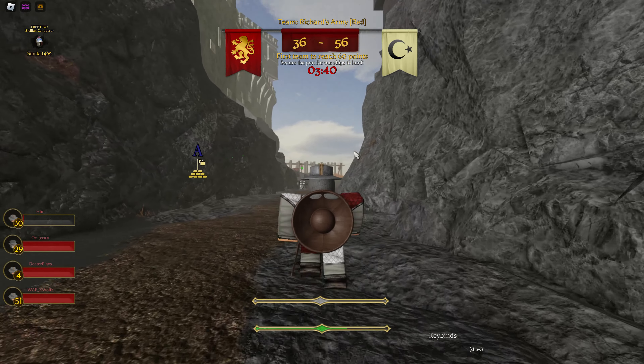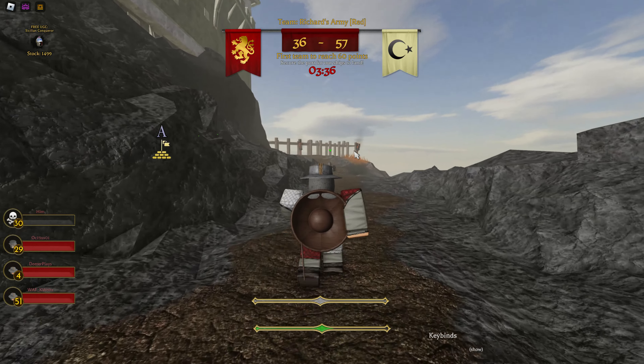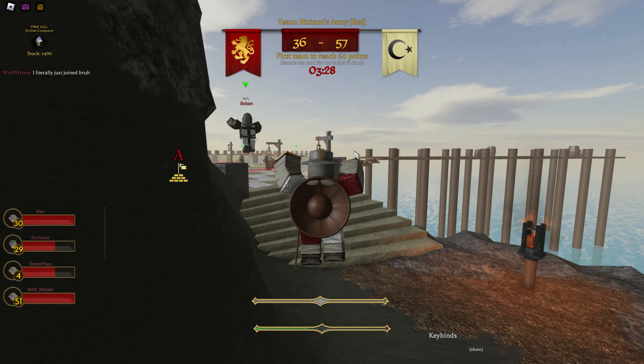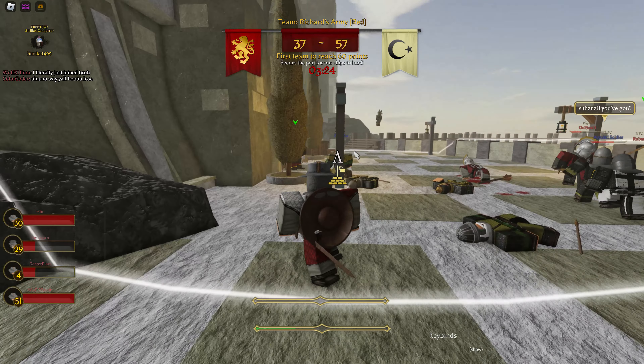Basically, your team gets more time the more time it spends in the circle for whatever territory you guys are trying to get. The more kills and the more time you guys get in the circle, the more points you'll get — and the quicker you'll get that UGC item.